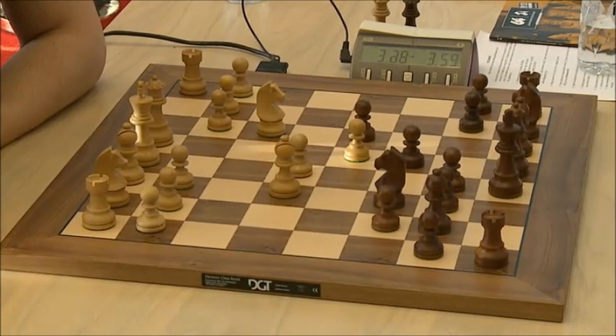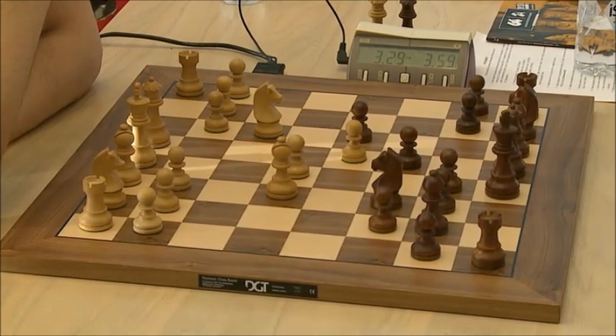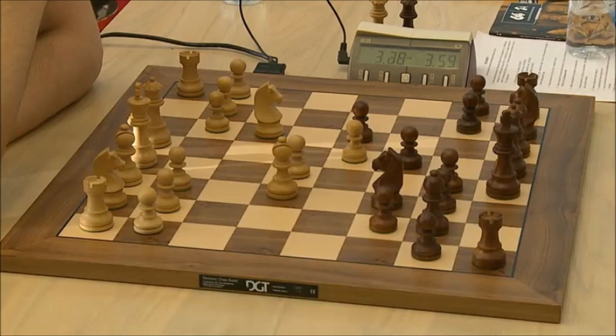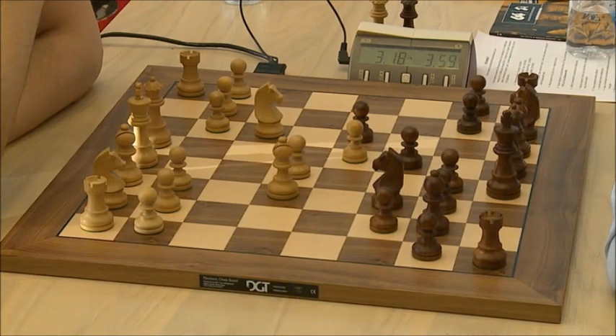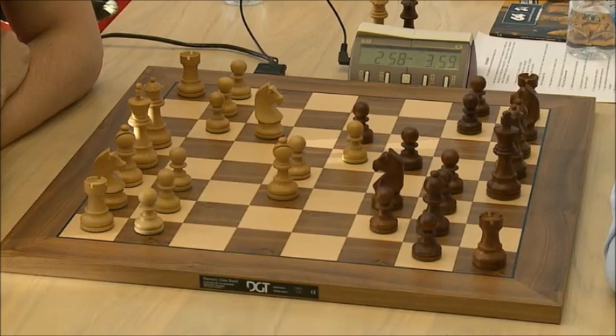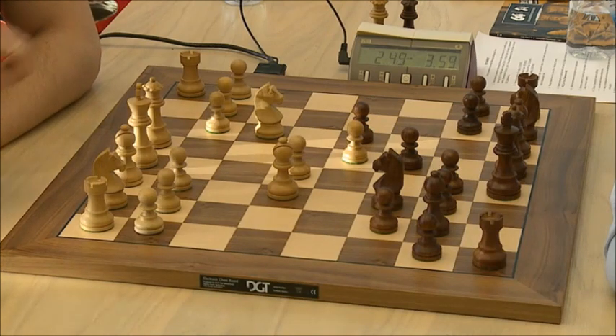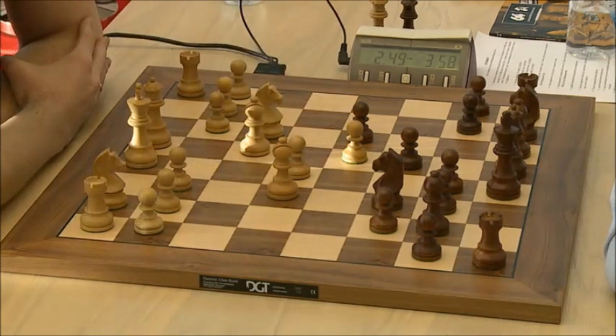It has its advantages and its drawbacks. Because Alexander does not know how to use it, he spends time. White has quite easy development: Knight F3, Bishop D3 probably, castle — those should be the main ideas. But he always has to think about some B5 stuff. Something like Knight F3, castle, Bishop D3, and then it's already time to think about B5. There are always such tricks in this kind of position.